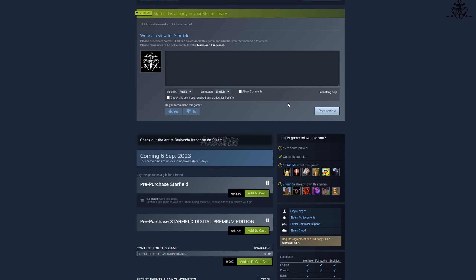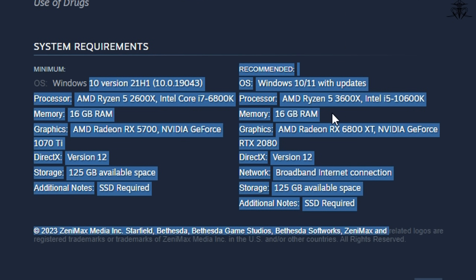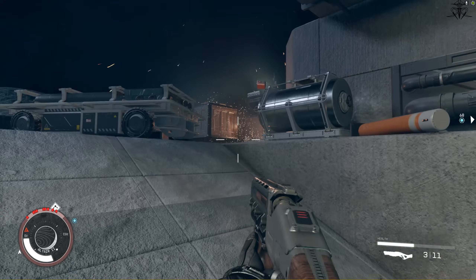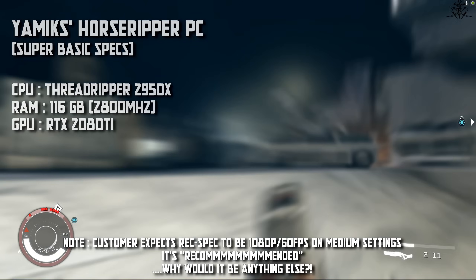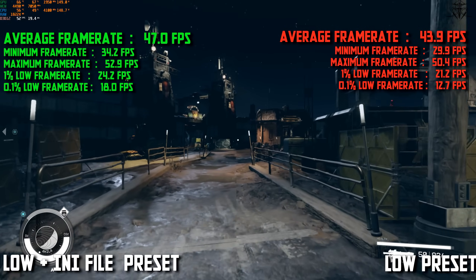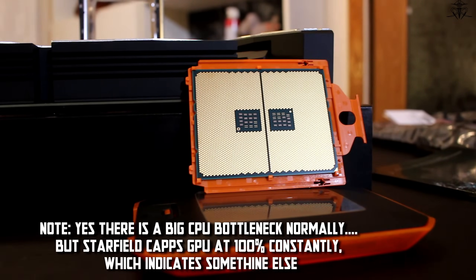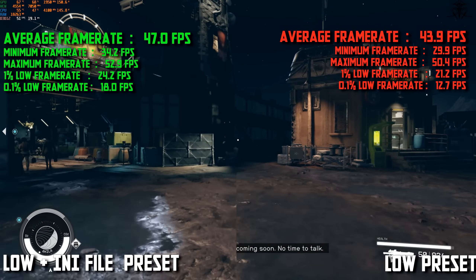If we take a look at the recommended spec hardware on Steam, you see an RTX 2080 Ti listed for the recommended spec machine. I have a Ti version, which is slightly better. Normally, recommended spec machines can expect 1080p medium settings at 60 FPS on average. However, my repeatable test shows that my machine didn't even manage that on lowest settings. Even accounting for my Threadripper CPU, which isn't the best for gaming, it's still below what you'd expect.